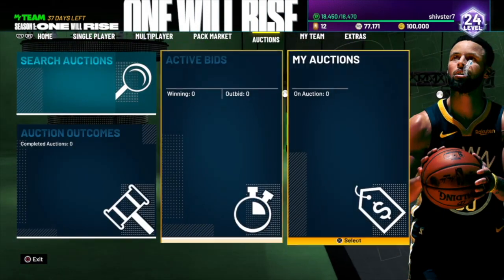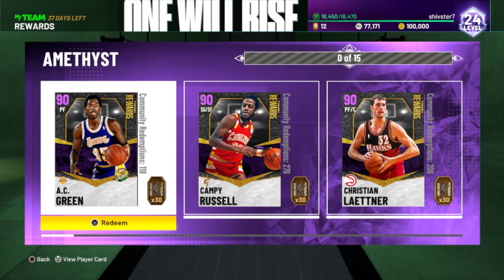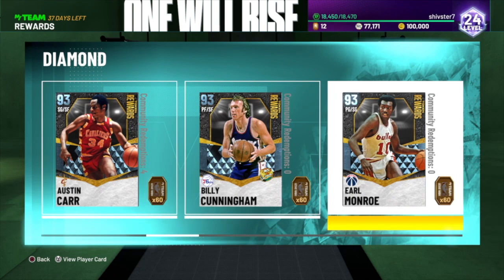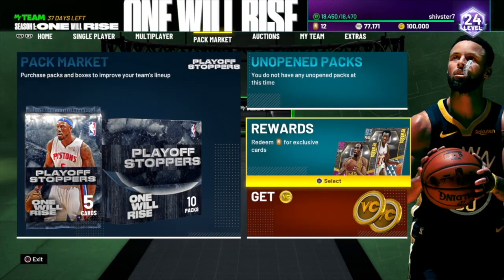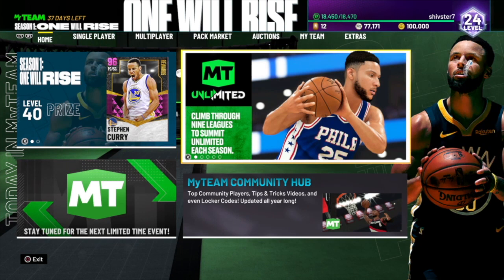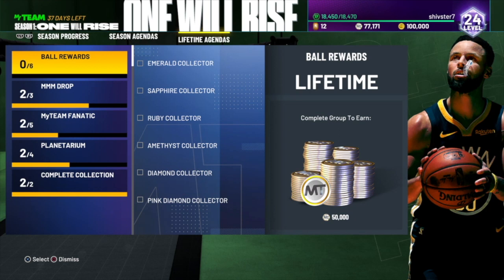I think I can make it to the pink diamond board — let's see. I need 12 of these at 30 tokens each, that's 360 right there. So I can make a couple on the diamond board too. I won't quite make it to pink diamond, but you can make it to the diamond board just from doing domination. The other ways I've been making tokens is just different challenges and stuff, so I'm going to go through those and show you guys real quick.